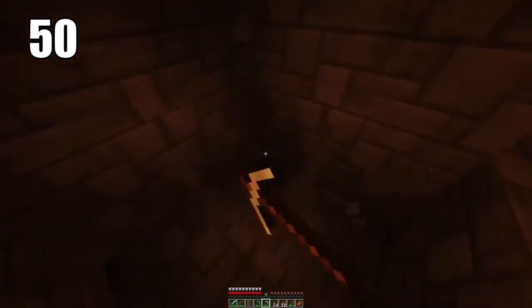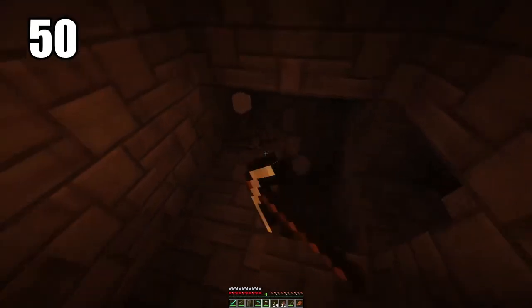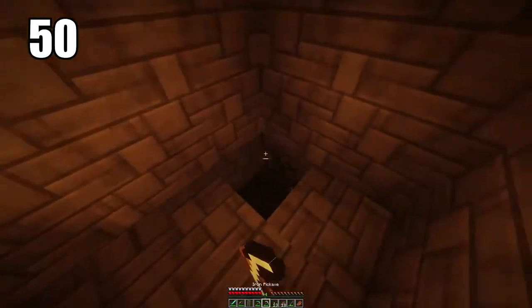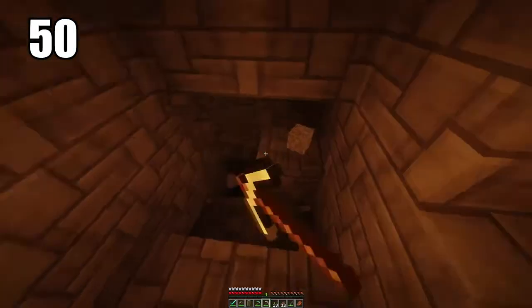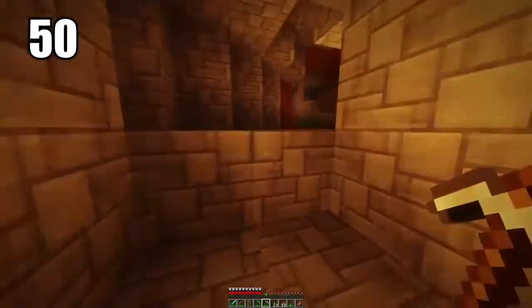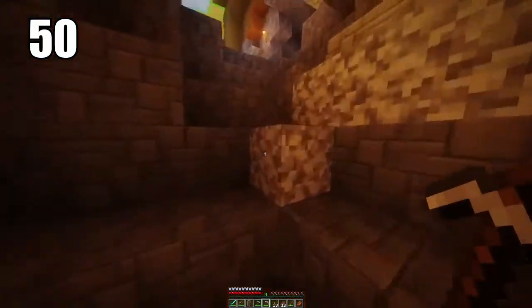Staircase Mining. As some of you may or may not know, digging straight down in Minecraft is never a good idea. One of the safer ways to go about it is by doing something called Staircase Mining, where you leave a block after you've already mined a certain level so you can jump back onto it after you've gone deep enough and you want to get out. This makes it a lot safer so you don't fall, and also makes it tremendously easier to escape once you're done mining in that particular cave.